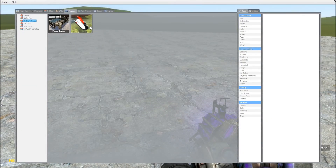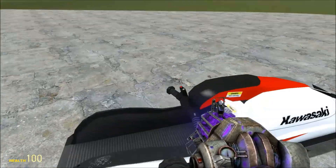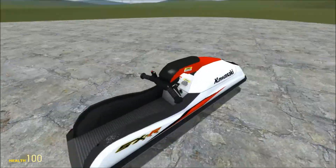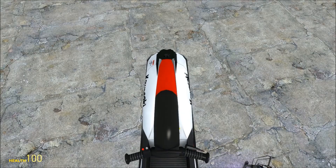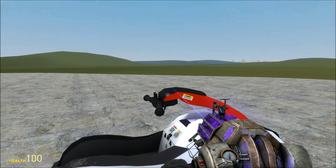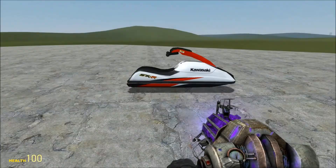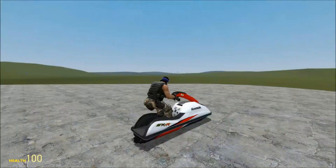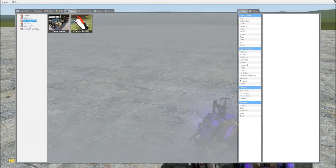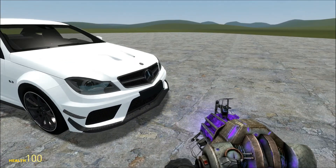And there's a jet ski over here. It's pretty cool because when you get on it, that thing goes up. It's a nice thing to have when you're riding around. You can drive them.